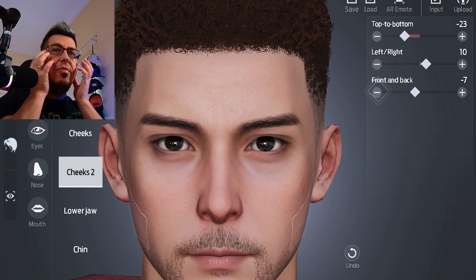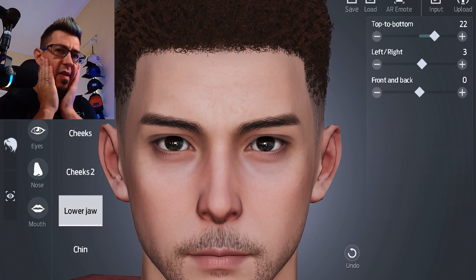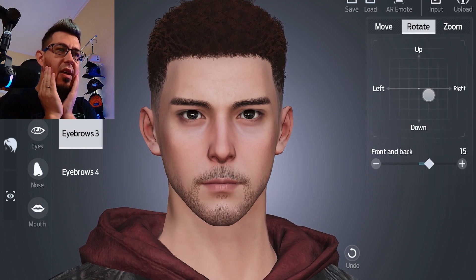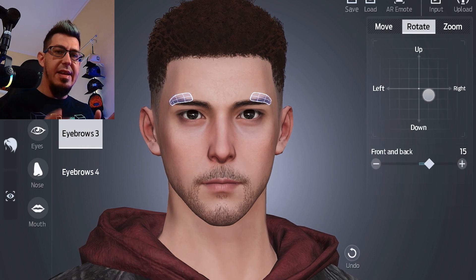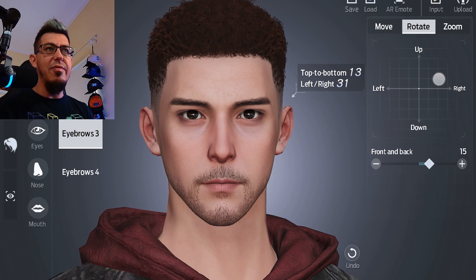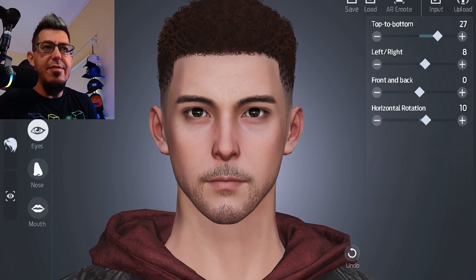Then I went into the more advanced face options — I wanted to set the chin, jaw, and cheekbones to make it sleeker. He has a really unique face shape, so I played around with that, and then I went back to the eyebrows to make them even more Asmongold-ish. I spent a lot of time on this — probably about 15 minutes just on the eyes and eyebrows.